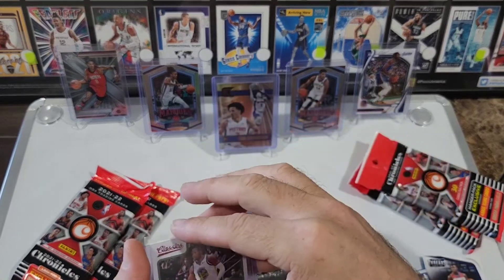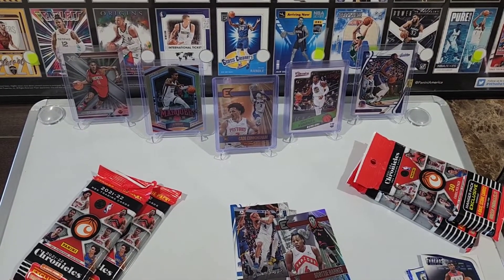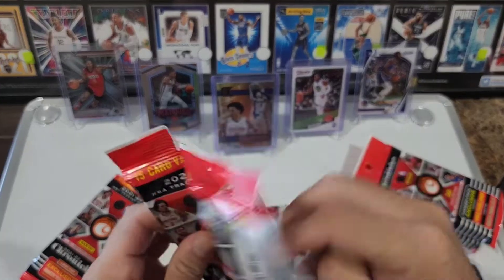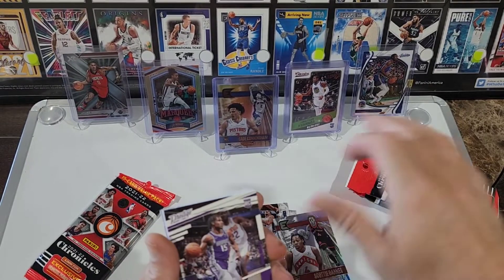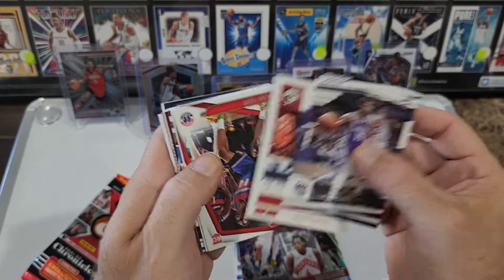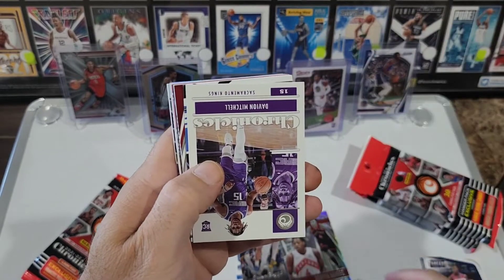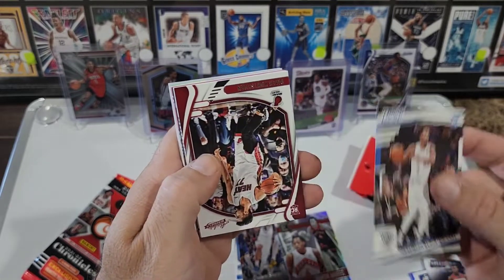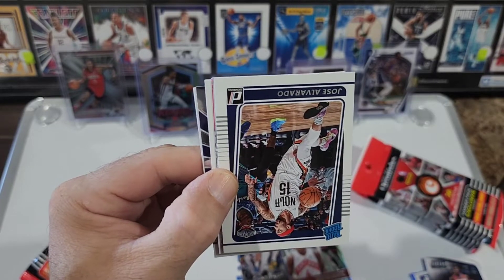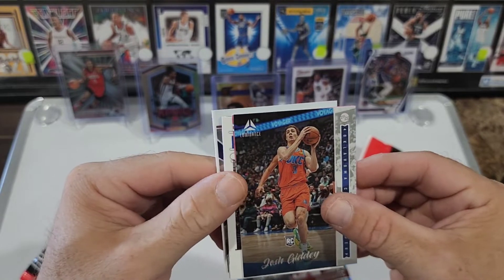Holy crap — a little excessive on the glue there. Kessler Edwards Chronicles, Zion Williams Prestige, RJ Barrett, another Zion, Usman Garuba, Herb Jones, Franz — put that there — Jalen Suggs, Keon Johnson Playbook, Isaiah Livers bronze Playbook, Scotty Barnes Essentials — very nice — Cade Cunningham bronze Essentials, like that.